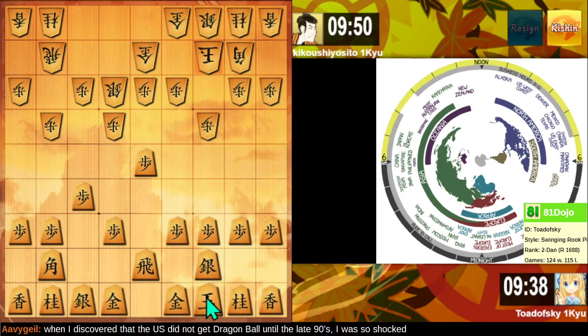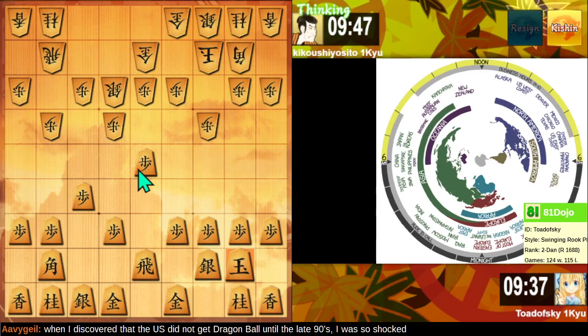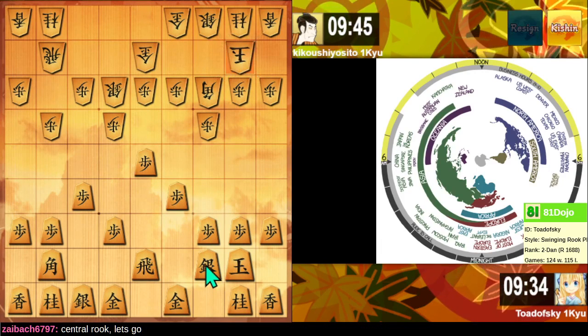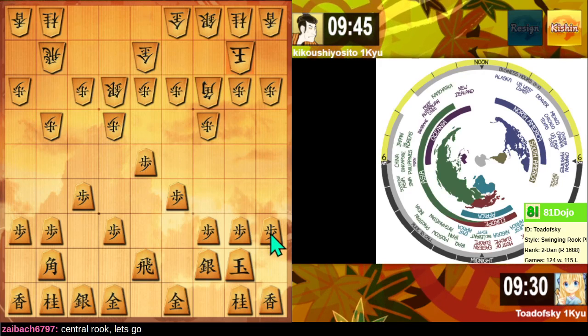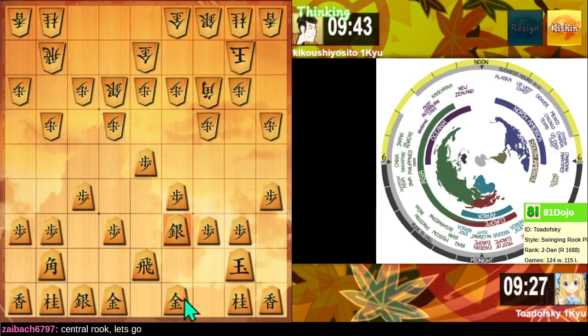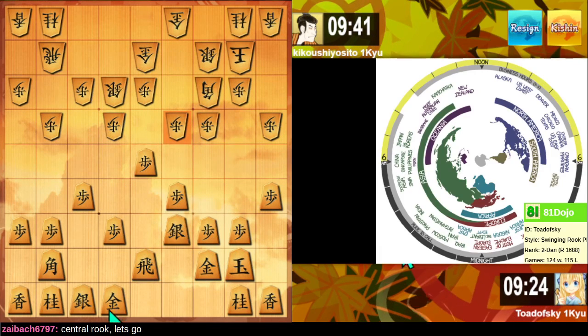That way, I don't have to fully commit my King to that edge of the board. Since we're playing Central Fa Rook, I think we'll complement our normal castle here with playing Kimura Mino. Let's prevent this Bishop from moving here and ask if they're diving into the corner. They're not, so here we go. They built Mino, we built Kimura Mino.